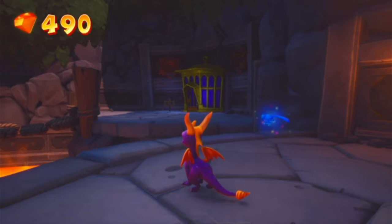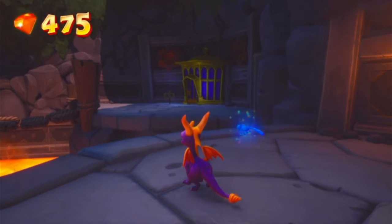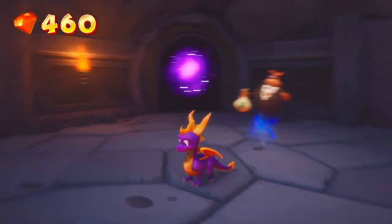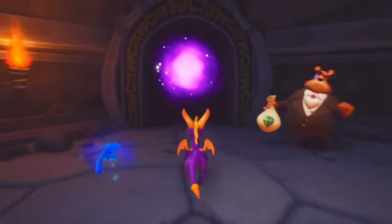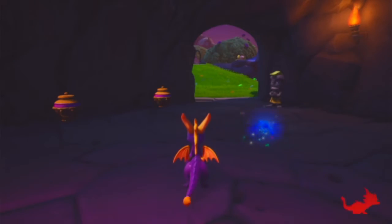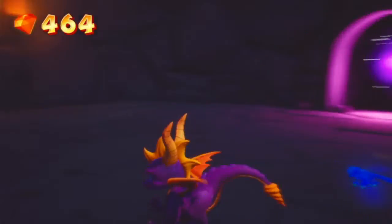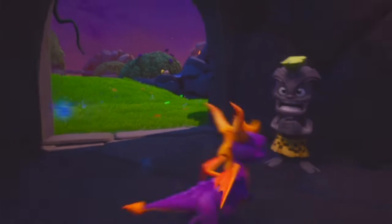You do their level, and after you beat their level, they've got little mini levels within these levels. So I need to go back to the first level that I did, Sunny Villa, and I need to do the part I've unlocked for Sheila. Because she's got a world in there, so we will go back to that.